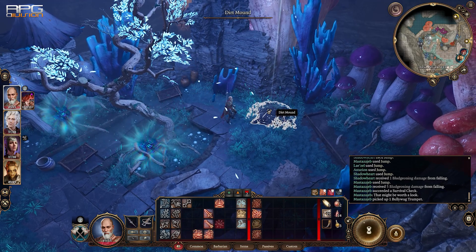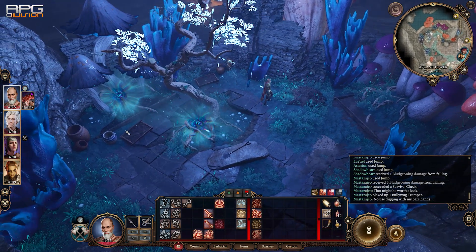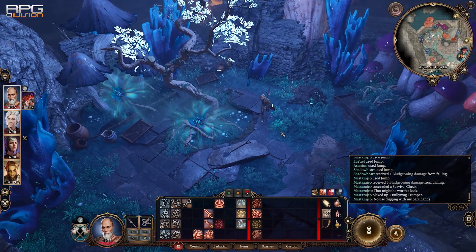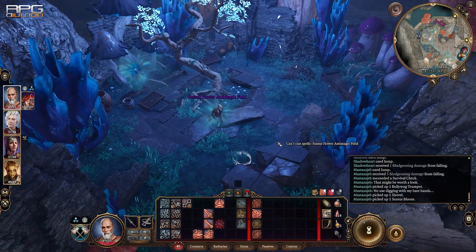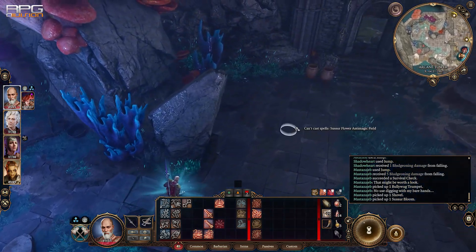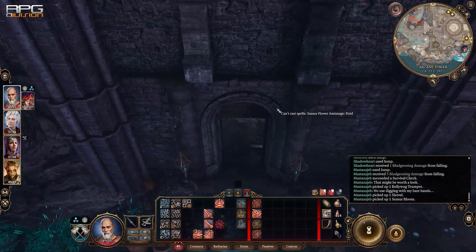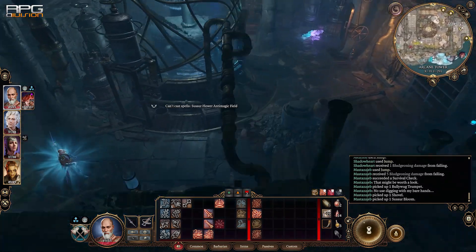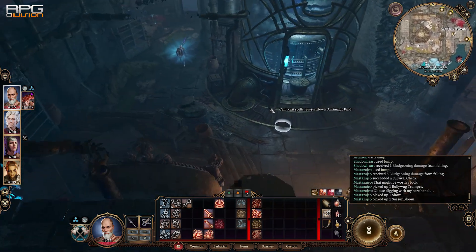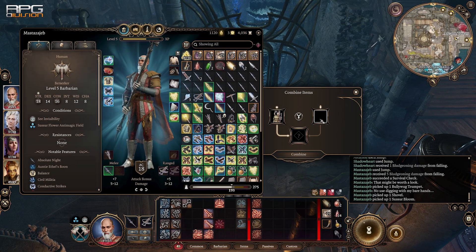Upon reaching the ground floor, pick up another blossom flower. Enter the tower and use the blossom flower on the generator. That is gonna activate the tower and deactivate all the turrets in front and inside the tower.